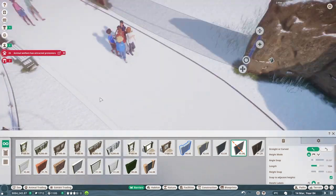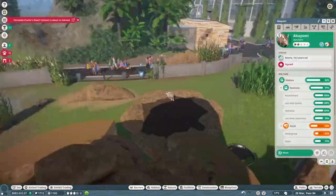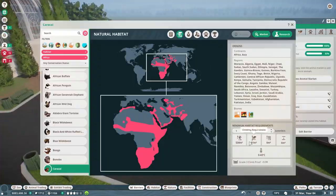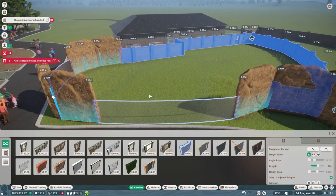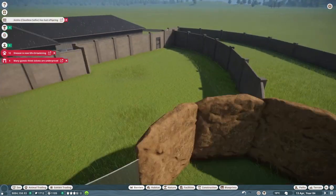Now we're adding in that one-way glass and we're gonna raise the height of the entire exhibit. They need it roughly nine feet, so we're gonna raise that up.